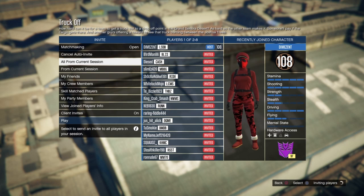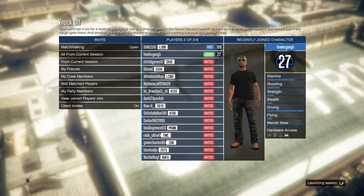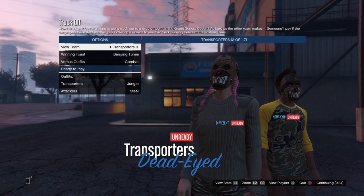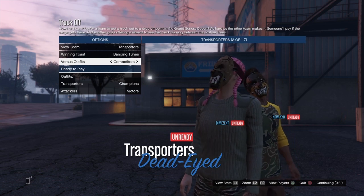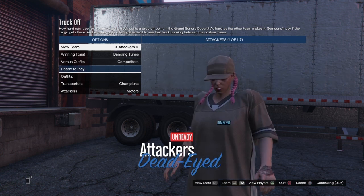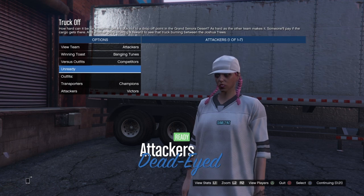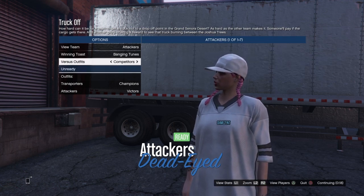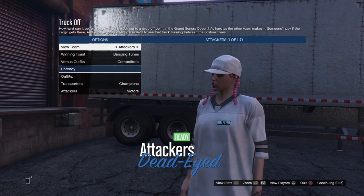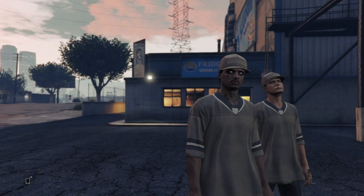I'm in a public session right now so I'm just going to invite anybody in the session, and I'll also turn on auto-invite with matchmaking set to Open to get a better chance of someone joining. I recommend waiting for two or three people to join in case someone leaves. Once you launch the mission, set versus outfits to Competitors, go to View Team, and join the opposite team — that's what gives you the white jersey.